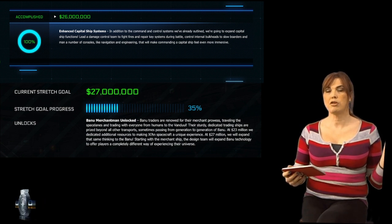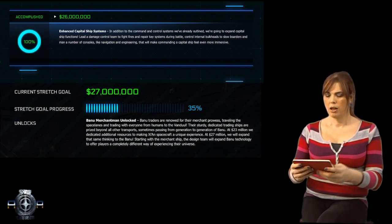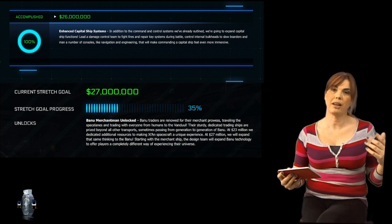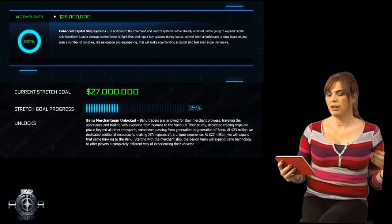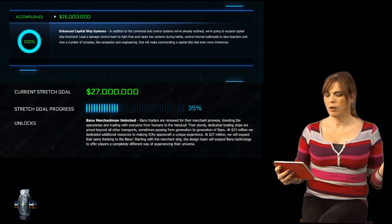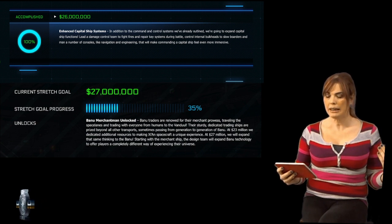Banu traders are renowned for their merchant prowess, traveling the space lanes and trading with everyone from humans to Fanduel. Their sturdy dedicated trading ships are prized beyond all other transports, sometimes passing from generation to generation. At the 23 million dollar goal we dedicated additional resources to making the Xi'an spacecraft a unique experience. At 27 million dollars we will expand that same thinking to the Banu, starting with the merchantman. The design team will expand Banu technology to offer players a completely different way of experiencing the universe.